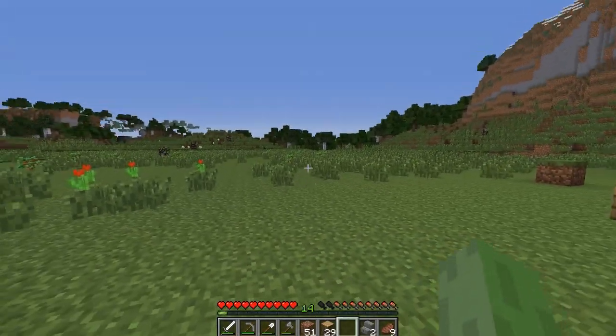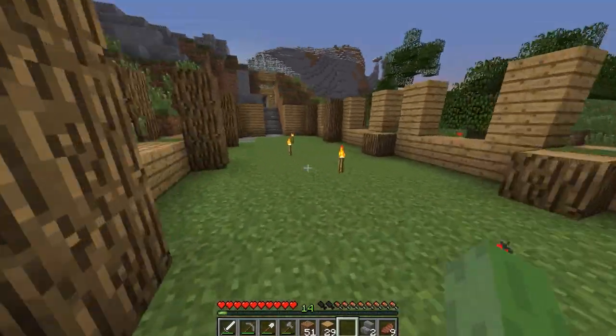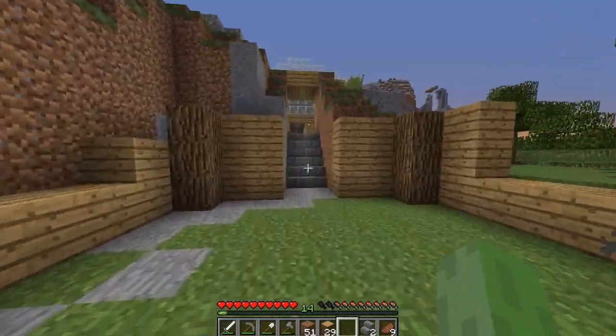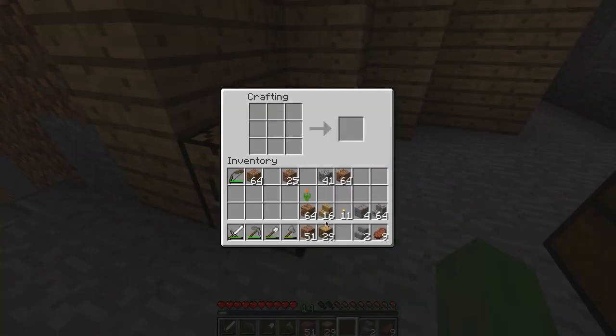The farm area is now basically a tree farm — it's full of saplings. I need more coal as well. Might as well just make loads of charcoal. It's probably gonna be easier.